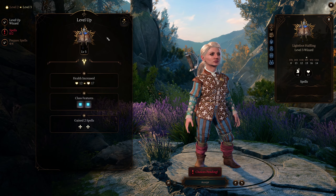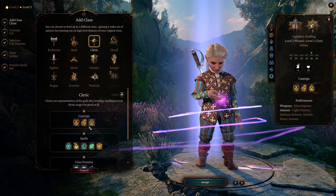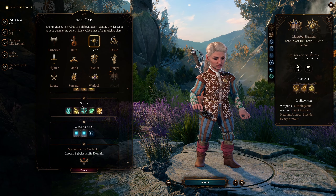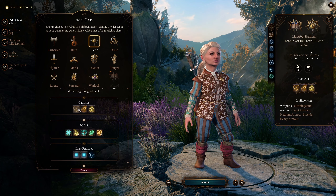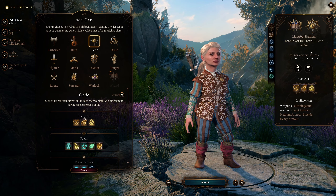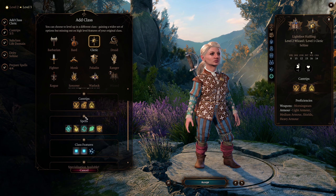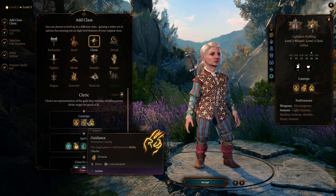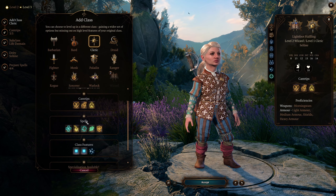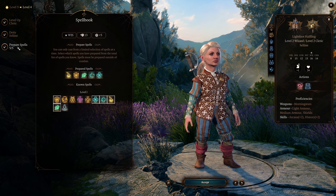After that we're going to go cleric. Make sure you have the guidance cantrip. This build comes fully online at level 10, but you can start doing this early — you just won't have a 100% chance to make an extra item. You'll still have a better chance than normal. Make sure you have guidance and you should be good.